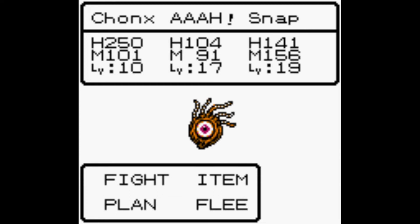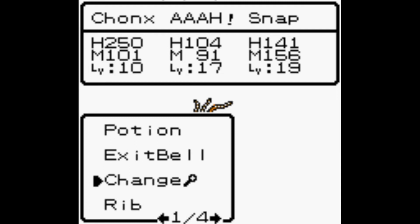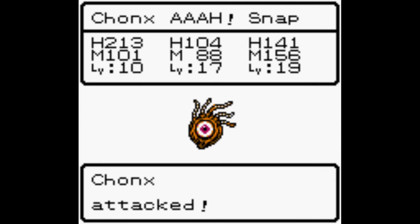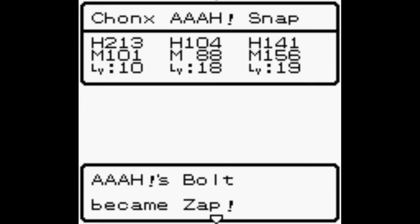It's generic but it's new - it's very evil. I think it's a plant - it is in fact a plant. I'll throw a rib at it. Evil Seed is not a generic - I thought it was like the devil plant generic, but it's not. Good work Chonks, just punched it. It levels up very quickly so it is a buck. Bolt became Zap - okay so everything's evolving, that's good.